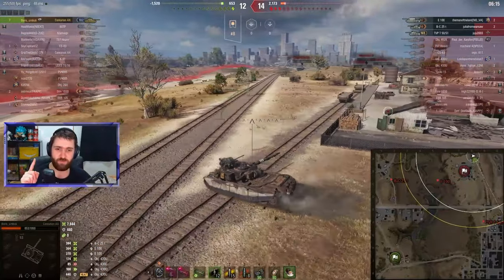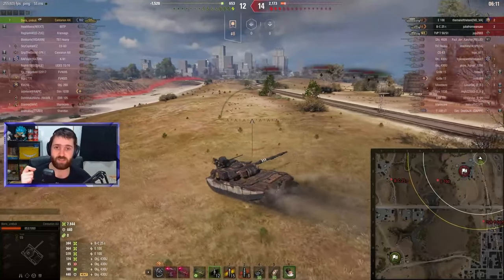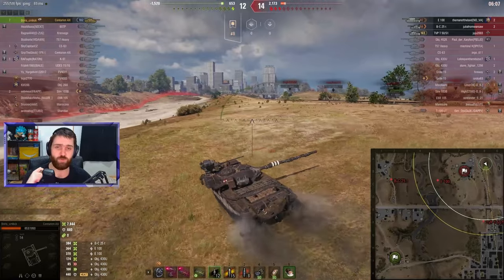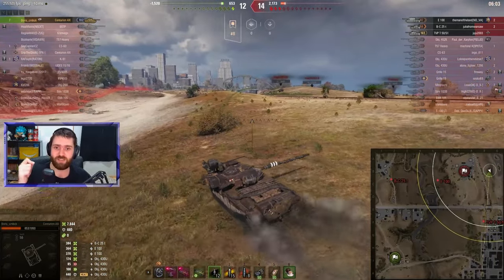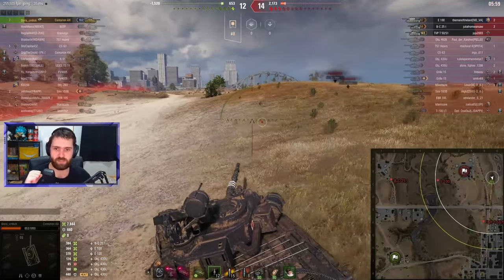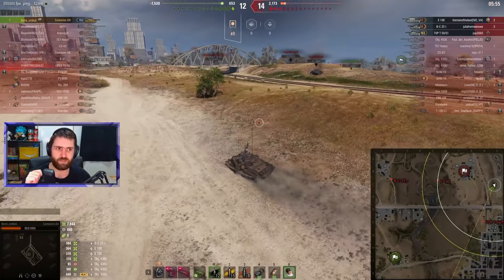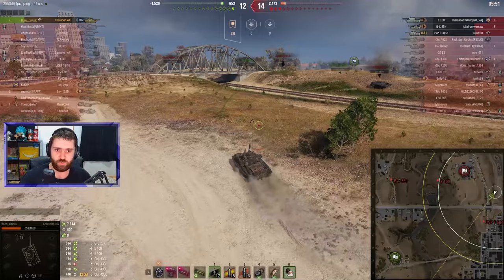Amazing stuff by Boris — very smart decision not to shoot the E100. Because like I said, if the E100 spots Boris, the Batchat just goes one, two, and the game is over. Pulling back behind the ridge and shooting the Batchat that was outside of view range was just amazing stuff. Not being greedy, not going after the E100, actually using their brain in this situation.